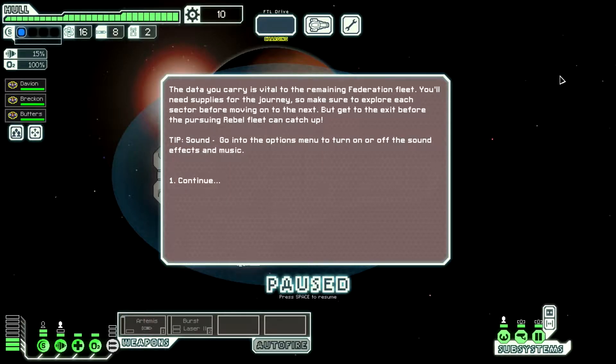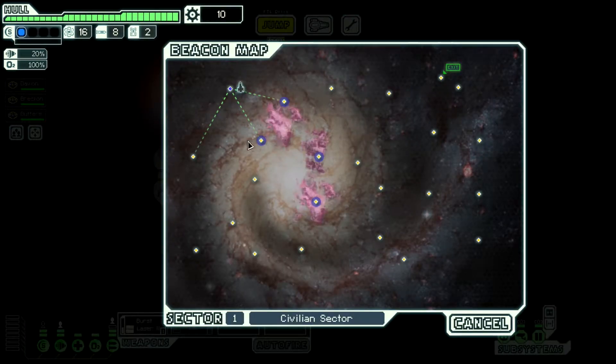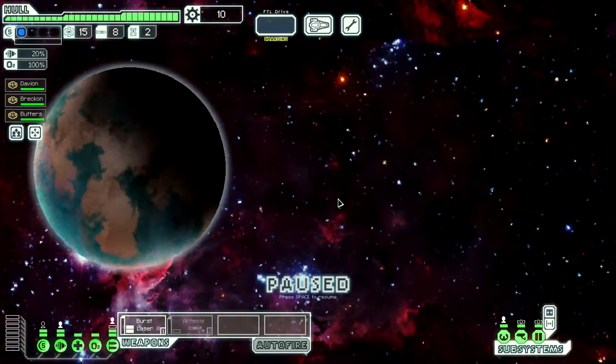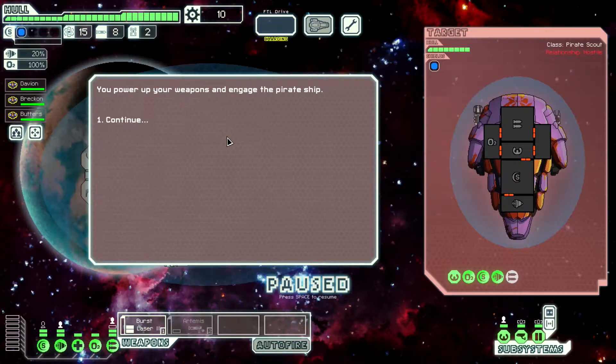The data that you carry is vital to the remaining Federation fleet. You'll need supplies for the journey, so make sure to explore each sector before moving on to the next. But get to the exit before the pursuing rebel fleet can catch up. A distress beacon is coming from a civilian ship — it appears to be chased by a pirate. Aid the civilian ship. Why not? You power up your weapons and engage the pirate ship.